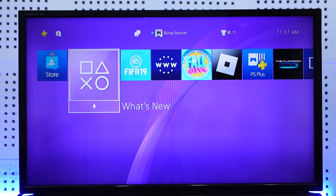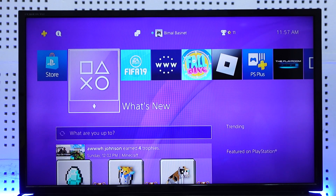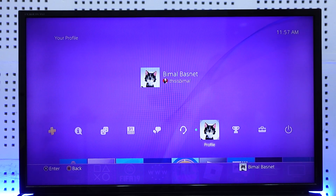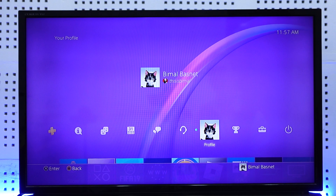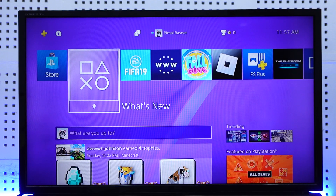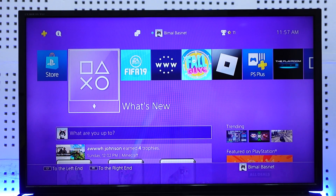However, there is one thing you can do: if a friend or anyone owns a PS5, you can ask them to log into your PSN account on their PS5 and check the hours played there. It will show up because the data is stored in your PSN account — it doesn't matter whether you played on PS4 or PS3. Logging into PS5 will show the total hours played across your PlayStation devices.